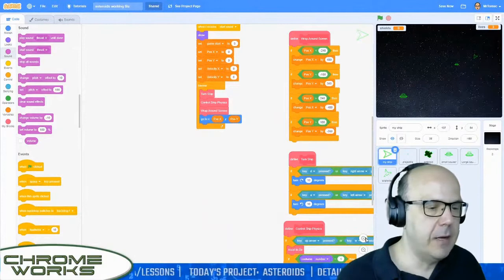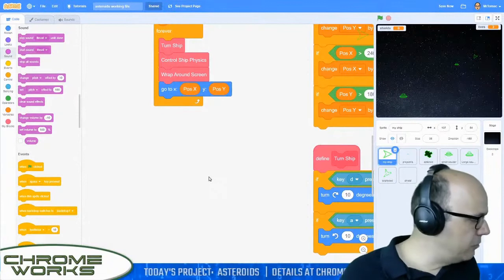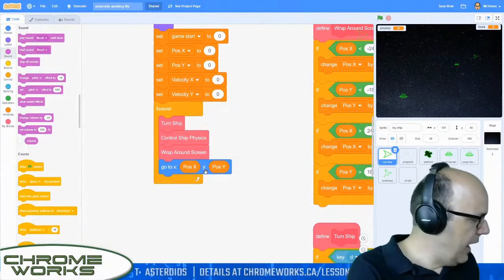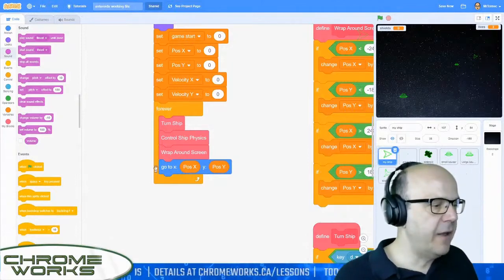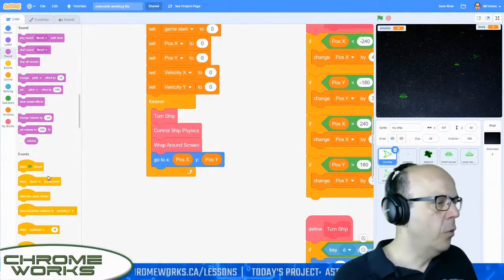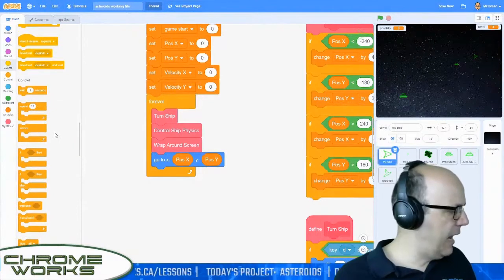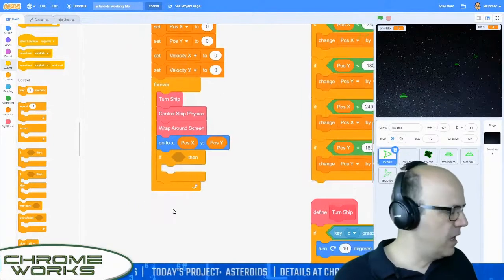I almost deleted that by accident — that was a scary thing. Let's zoom in a little bit. Go to X, Y — we've just finished adding to our forever in here. Now we need another if statement inside the forever and underneath this 'go to X, Y'. That's where we're going to be doing the collisions with our ship. When we hit asteroids or saucers, we're going to be an ex-spaceship. So I'm going to go down and grab an if statement from my control blocks and put it right underneath the 'go to' but inside the forever.